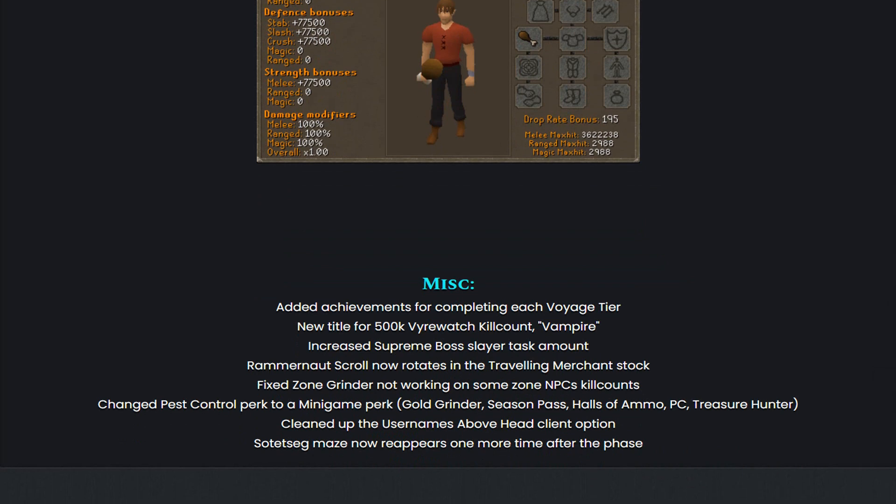They also did some miscellaneous updates. They added achievements for completing each Voyage Tier, a new title for 500k Wirewatch Killcount called Vampire, and increased Supreme Boss Slayer Desk amount. Rammer-not Scrolls now rotates in the Traveling Merchant stock. Fixed Zone Grinder not working on some zone NPC killcounts. And they changed Best Control Perk to a minigame perk, which is huge — so now whenever there is a minigame perk, Gold Grinder, Season Pass, Halls of Ammo, Best Control, and Treasure Hunter will all be boosted.